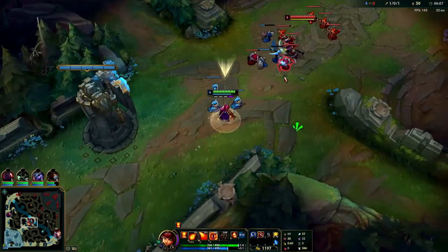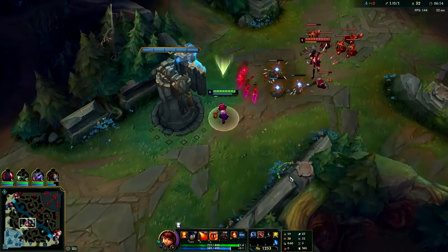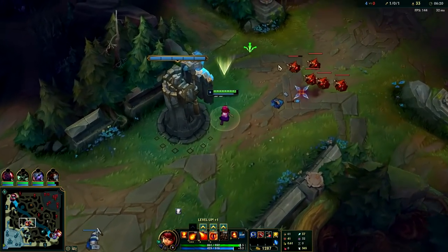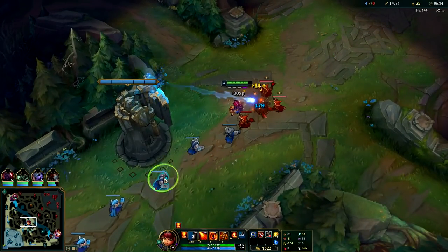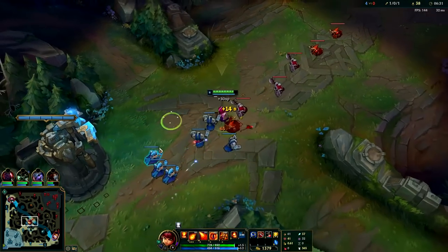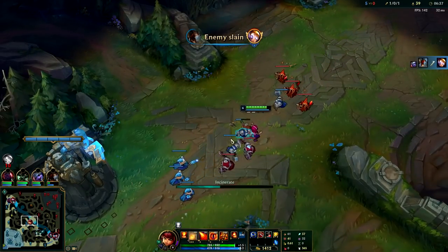As long as you're getting that CS gold, which is huge, you'll be scaling up quite nicely. You can roam whenever your Predator's up. Now that my Predator's almost up I actually kind of want to shove this wave. Auto attack Q — the closer you are the faster your Q gets there, just think of it like a bullet. The closer you are the faster it lands — people don't even think about that.